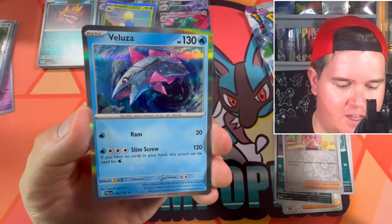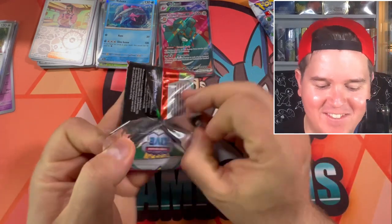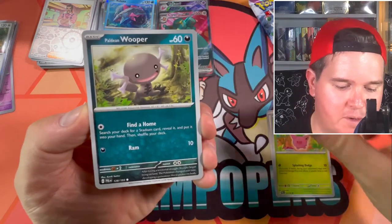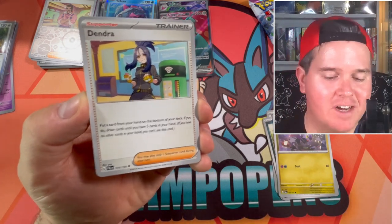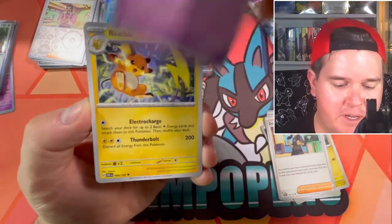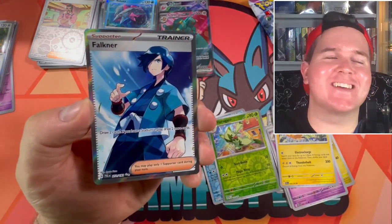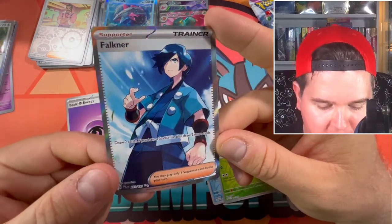Mismagius, Balooza — I don't even remember that Pokemon. Hoppip, Paldean Wooper, Noibat, Dendra — she's got a nice full art and special art rare in the set. Polisand — I did pull her full art twice in Triplet Beat. Raichu, that's a very cool artwork. Saddle, Falkner! There we go — finally, another hit. We've got the Falkner full art. Draw two cards — if you have a Stadium in play, draw two more cards.